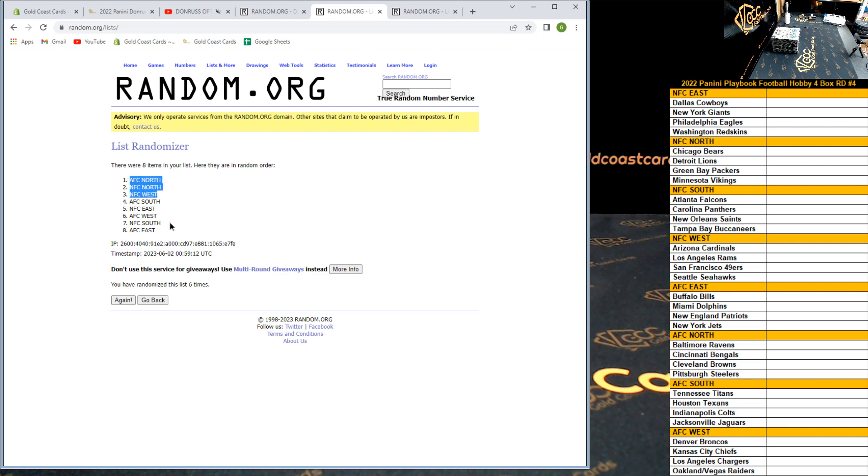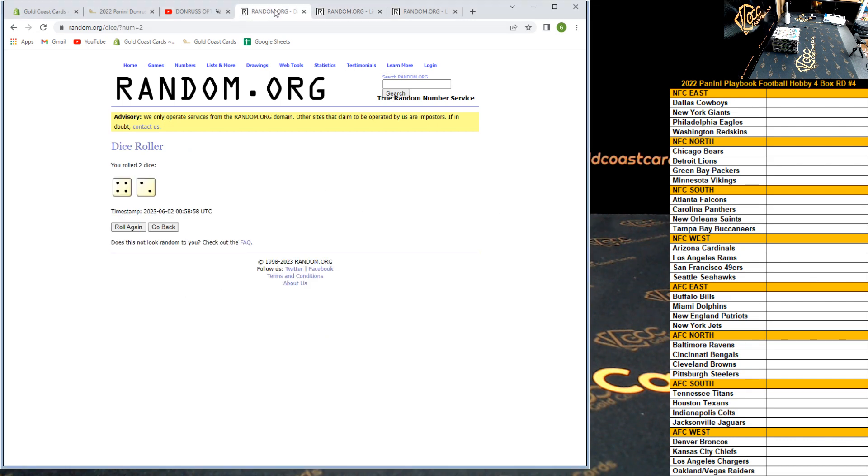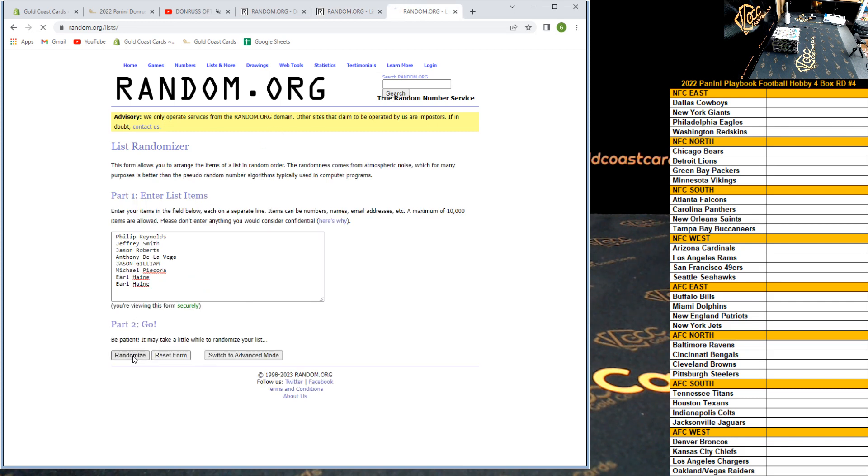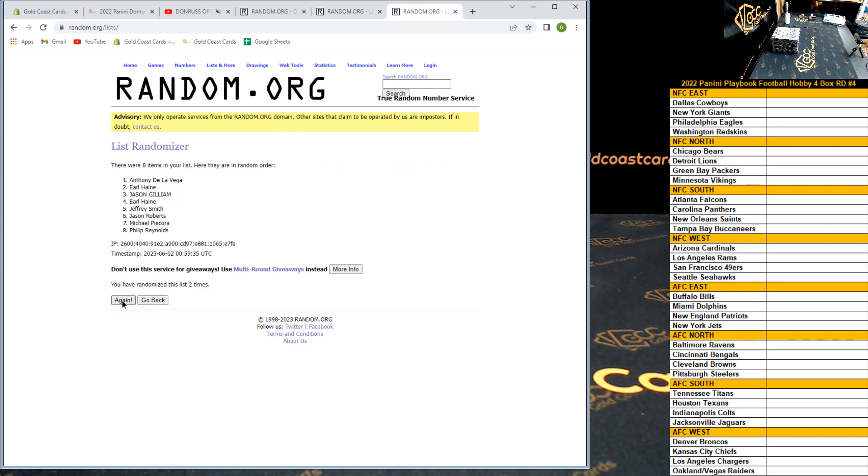AFC North down to AFC East — that's our randomized division order. Now six times on the names as well. Good luck: one, two, three, four, five, six — final time. Jeffrey down to Anthony — that's our randomized participant order.